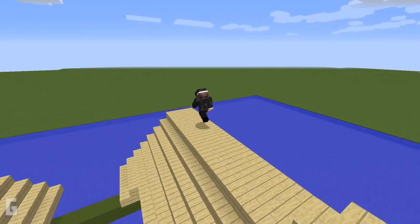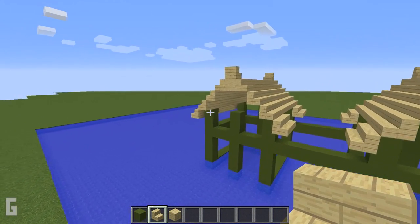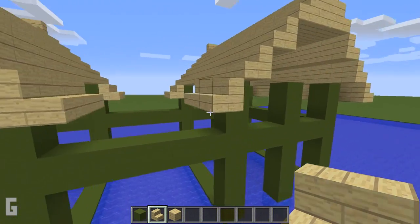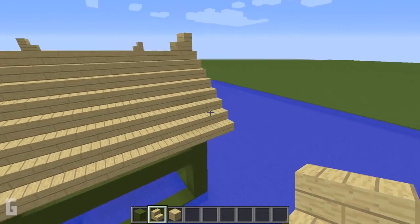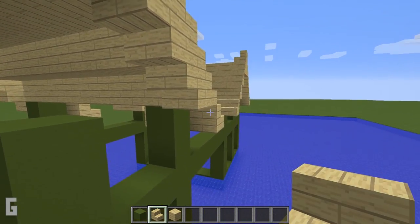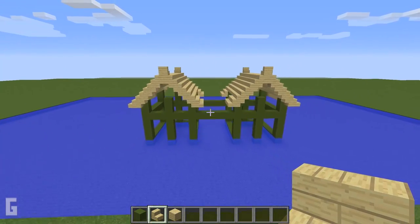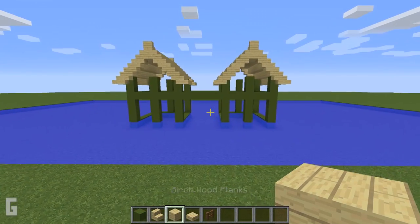To add detail on top of the roof, use birch stairs and face them inwards. Then to finish the roof, add detail along the roof line by placing upside-down birch stairs under the one-block overhang. Do this for the front and back sides of the roof. For the base, use birch planks and fill in the center.